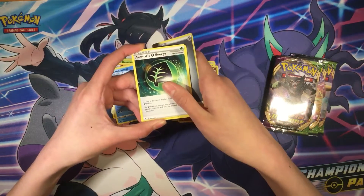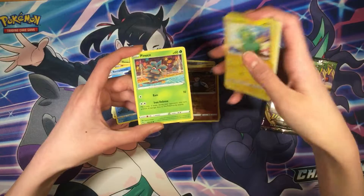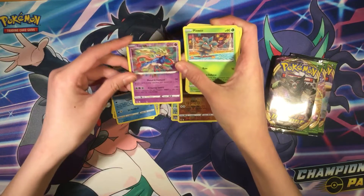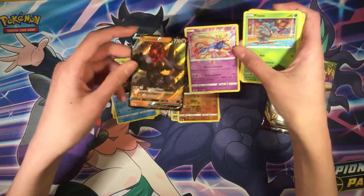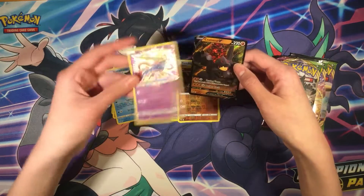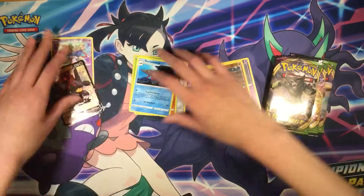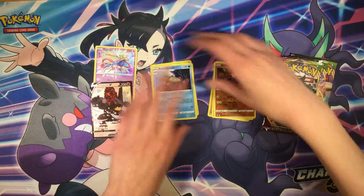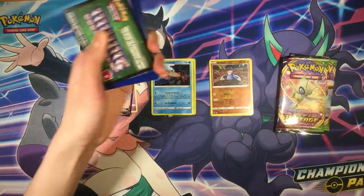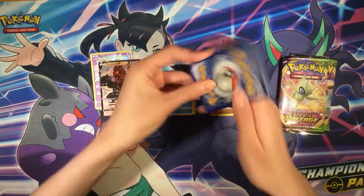Okay, so: Mankey, Psychic energy, Hydreigon, Golbat, Bunnelby — that's cool — like Strike. Pangoro. Zacian — shiny, I think this card's pretty valuable. Amazing Rare — and Colossal! Yes, my fourth Colossal. So what a nice pack — it's the Zacian Amazing Rare, or shiny as I'd call it. Also a great booster pack. I don't have any sleeves right now, so this could be sleeveless for now.